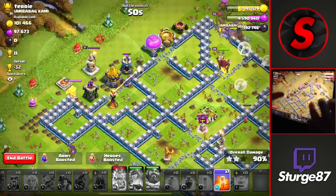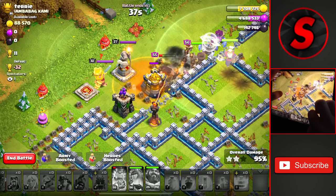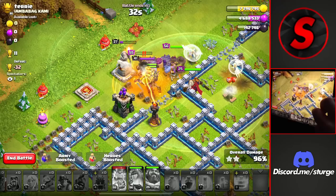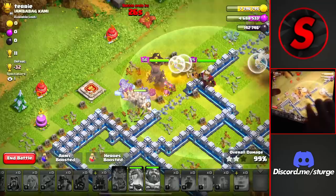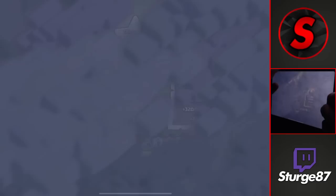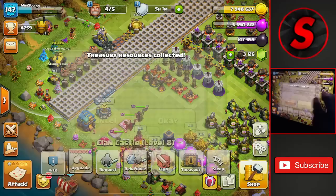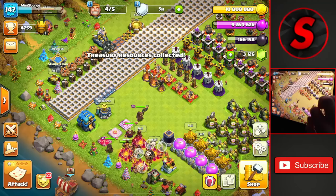We get the three-star on this Town Hall 12! They had all their walls maxed — probably from the hammer jam a couple months ago — and they're just stuck upgrading defenses. I'm only getting 11 trophies; I want to stay in Titan League until the four-times bonus runs out. We get 4.2 million gold and elixir and 21,000 dark elixir from the star bonus. Heading to the treasury, we collect a ton more loot to fill up our gold storages.